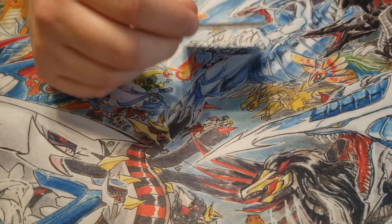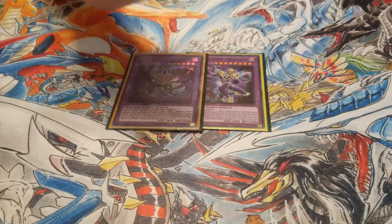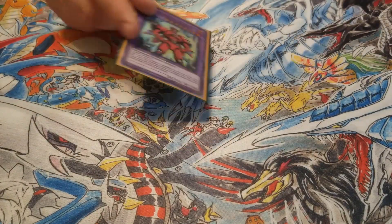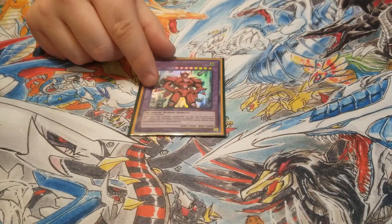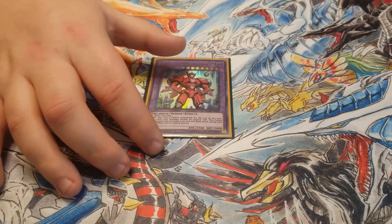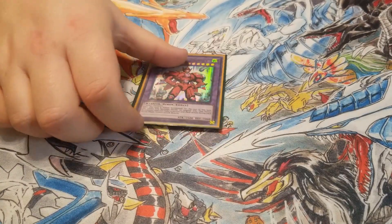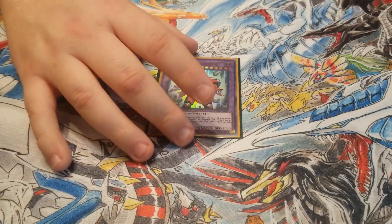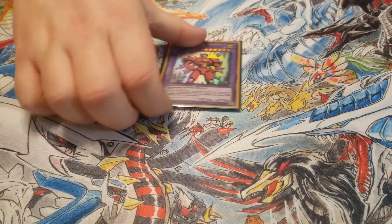Then I play one Dystopia and one Dangerous — again both just the Fusion Destiny targets. Then I play one Vision Hero Trinity for the OTK. When he's Fusion Summoned he doubles his attack and he can attack three times in the battle phase. So if you're going second you can drop this guy and drop an Honest Neos and it's pretty devastating.